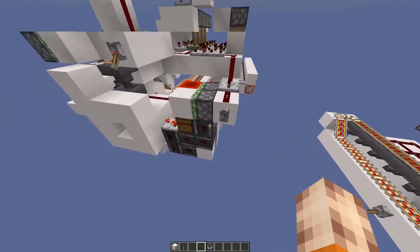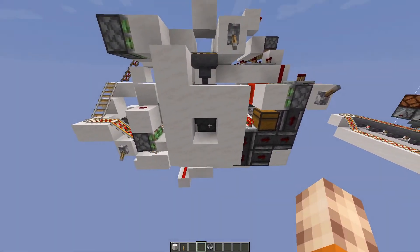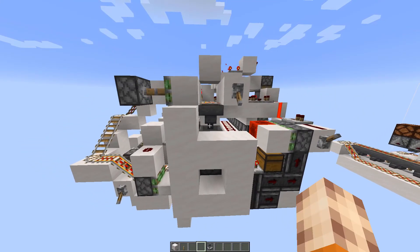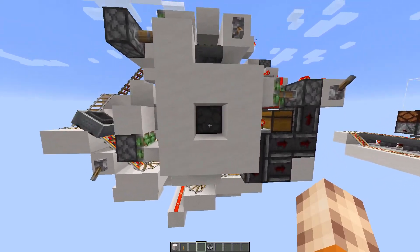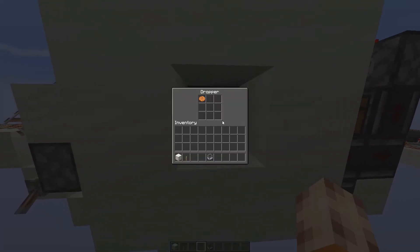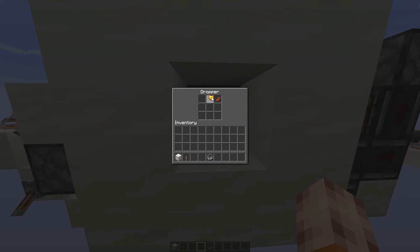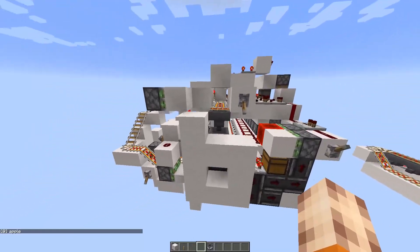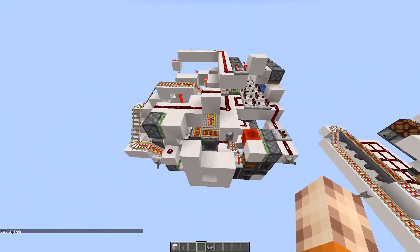The way this works is it sucks out all the items apart from the one you're holding, then you put your item back in and it uses the information gathered from going over these sorters. It detects which one it is — and as you can see it's selected this one. So it works lovely, but I decided I want to improve this. I tried another attempt to make a smaller one — didn't really work.